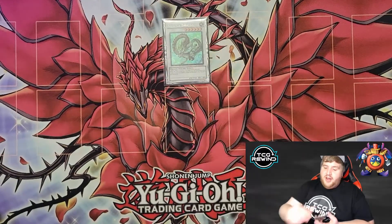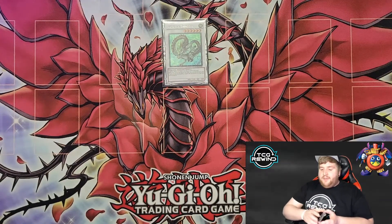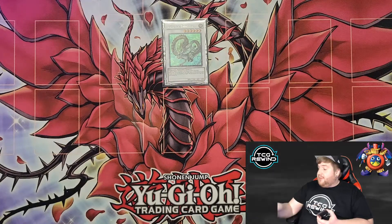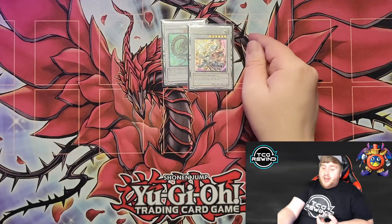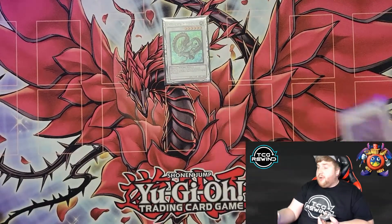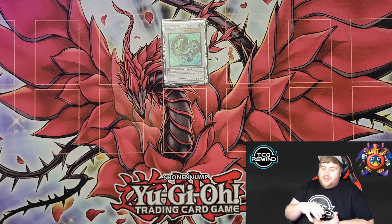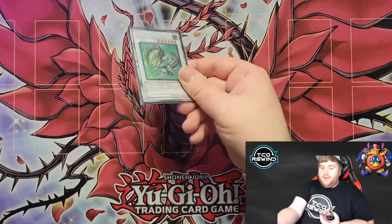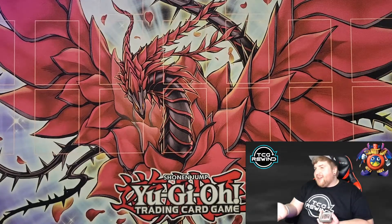The next one is Naturia Barkion. With Decree main deck this card feels okay, but there are worlds where you don't see Decree and you can make this as a generic way to deal with your opponent's trap cards. There are a lot of times where I want to make a generic level six synchro but I don't want to use a Hyunlei because I'd rather save it for later, or maybe there's no back row to pop so it feels like you're losing value. In that scenario I'll typically just make a Barkion — that's 2500 ATK, a good beater that's difficult to deal with. Not super essential, but it is essential — if that makes sense.